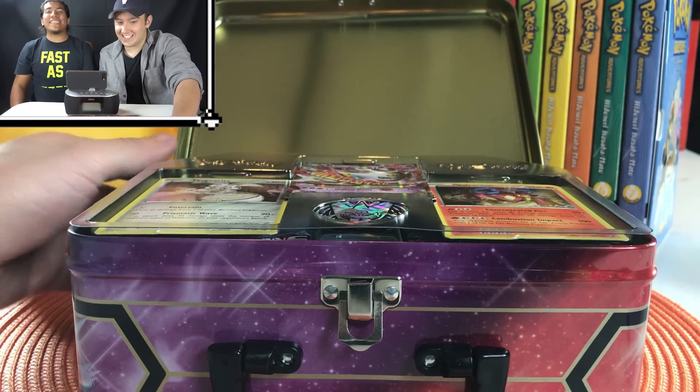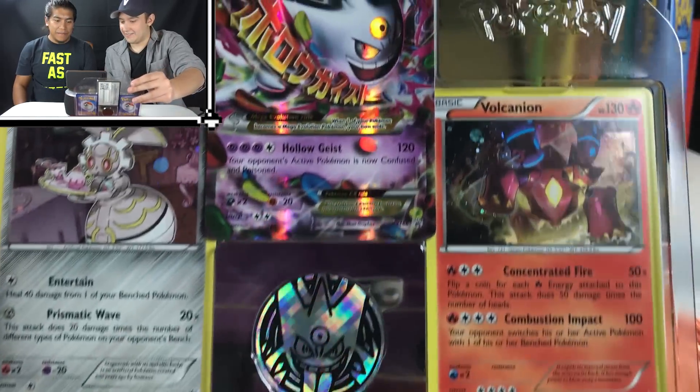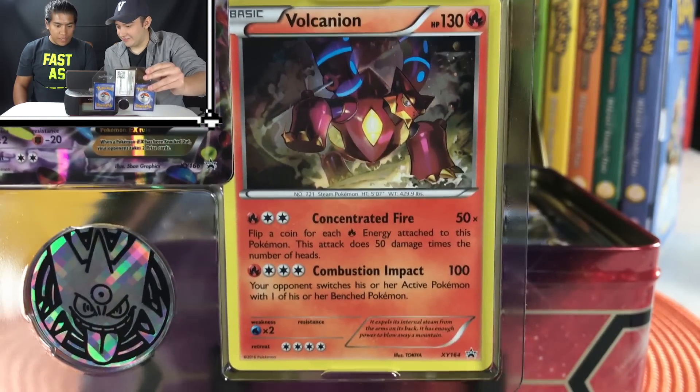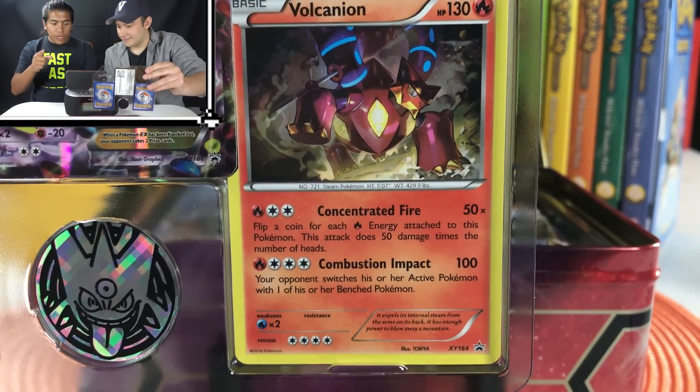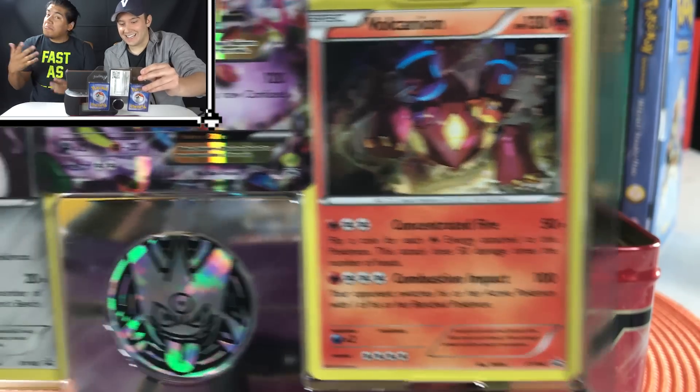Even the way they set this up looks sick. Look at it. So beautiful. Here, I'm going to take a look at this one — Volcanion. Concentrated Fire: Flip a coin for each Fire energy attached to this Pokemon. This attack does 50 times the number of heads. Not bad.